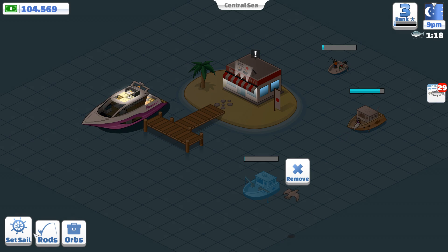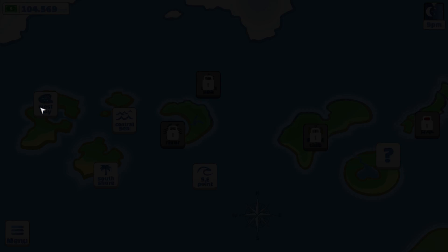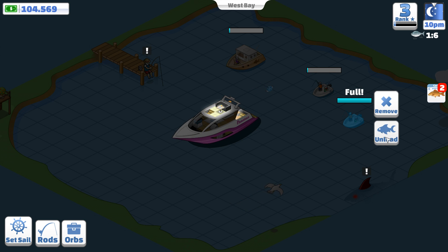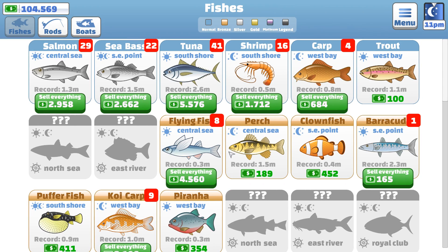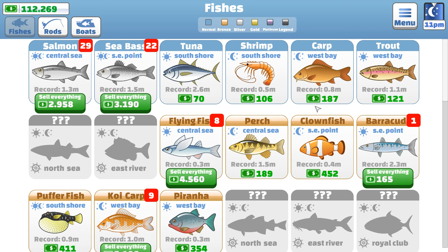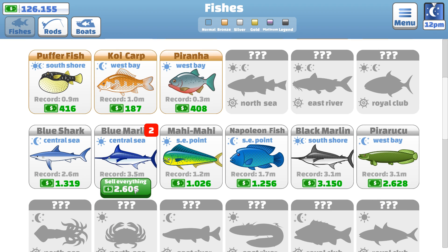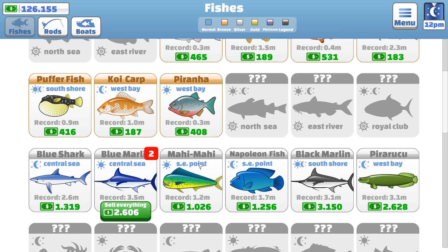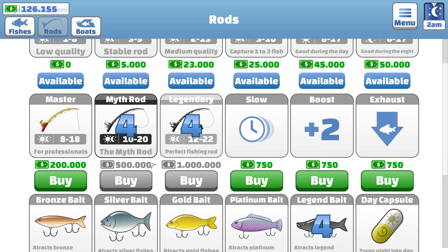Right, unload the boats. South Shore — more boats to unload. I'm just loving it, we are doing some mass farm fishing right now, it's unreal. So if I was to sell the fish I've got now — sell the basic ones from all the basic places to maximize profits on the Central Sea stuff. For next episode I'll focus on getting enough cash to get the $200,000 I need to buy that fishing rod, which will hopefully allow me to combine it with the slow exhaust and boost to take on that piranha.